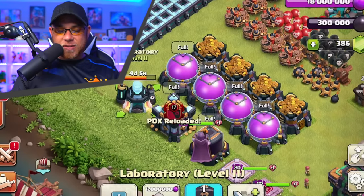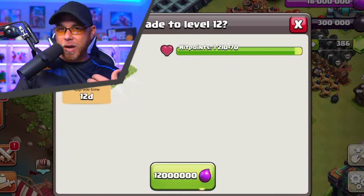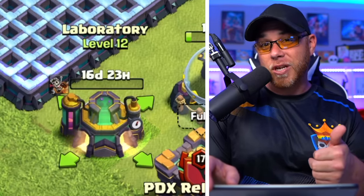This upgrade is 12 million Elixir for 12 days. I'm going to go ahead and use a Hammer of Building to knock this upgrade out so we can jump into upgrading troops from the start once that siege machine concludes.